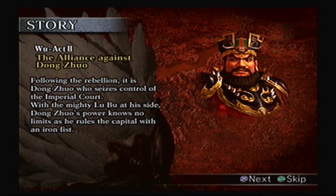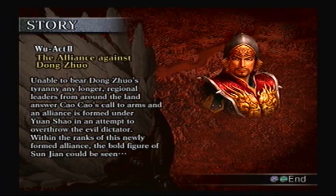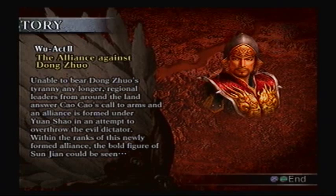Following the rebellion, it is Dong Zhuo who seizes control of the imperial court. With the mighty Lu Bu at his side, Dong Zhuo's power knows no limits as he rules the capital with an iron fist. Unable to bear Dong Zhuo's tyranny any longer, regional leaders from across the land answer the call to arms, and an alliance is formed under Yuan Shao to overthrow the evil dictator. Within the ranks of this newly formed alliance, the bold figure of Sun Jian could be seen.